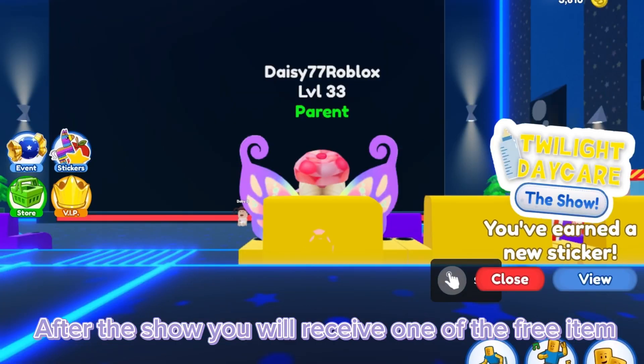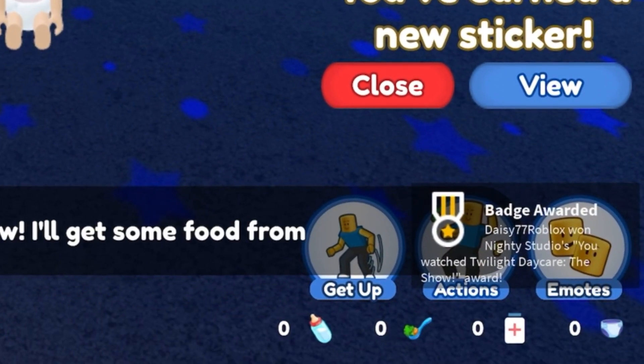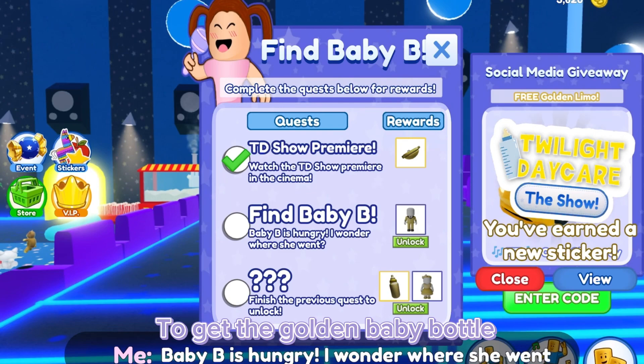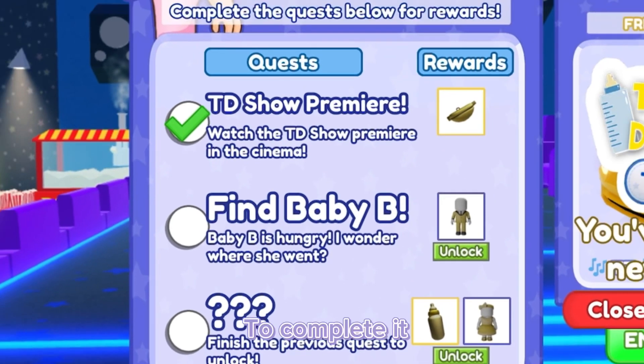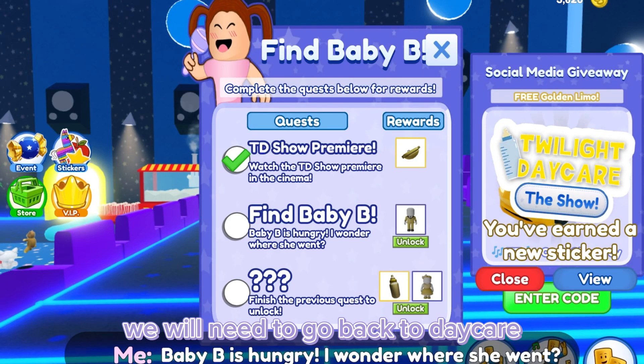After the show you will receive one of the free items. To get the golden baby bottle, we will need to complete the second quest. To complete it, we will need to go back to daycare.